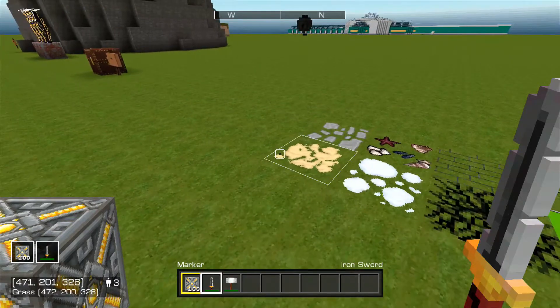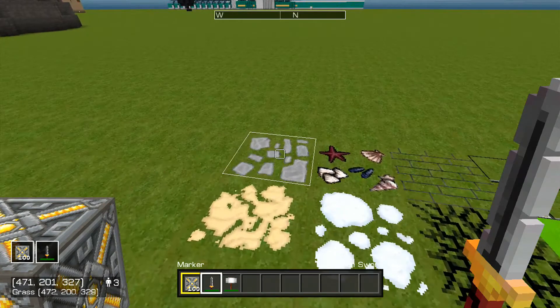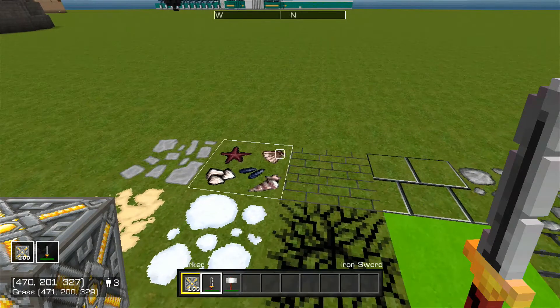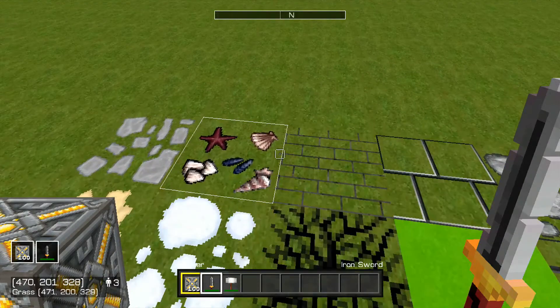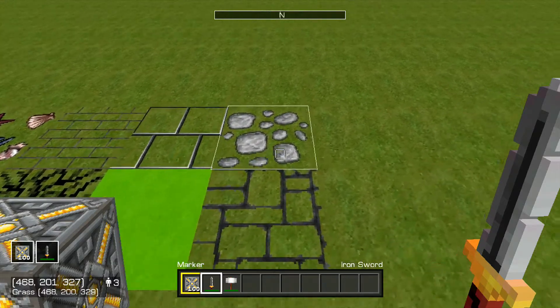Next on the list, we have new decals: the sand decal, the snow decal, the pathway decal, the shell decal, the breaking-of-a-block decal, the brick decals, the stained glass decal, and another stone decal.